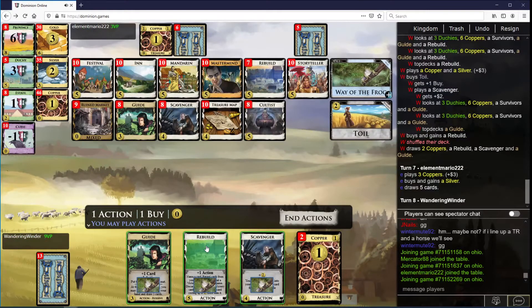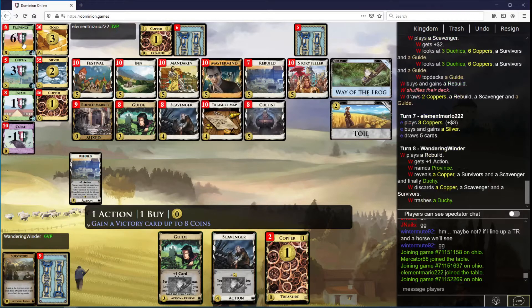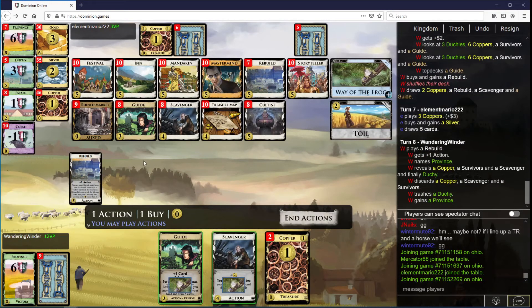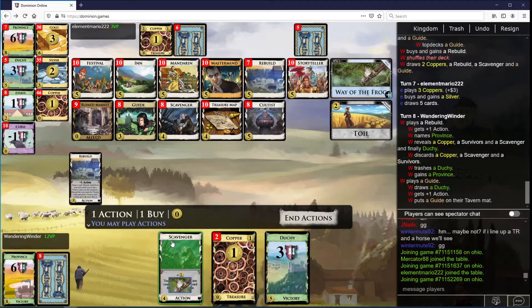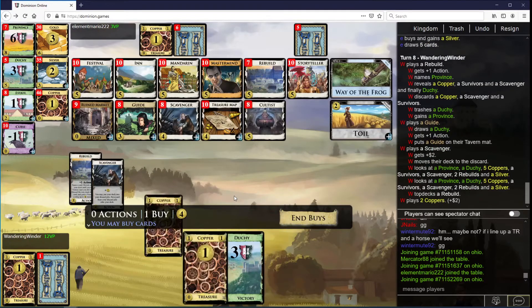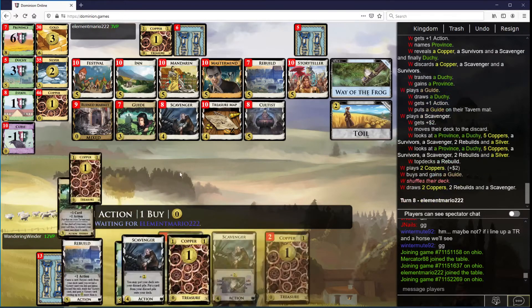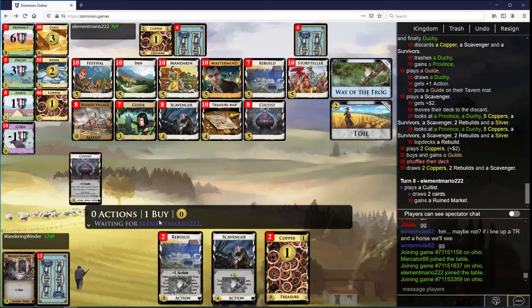And buy another rebuild. We want to play this first, importantly. Let's name province. Now we're going to play guide. There is a scavenger in there, but okay, let's discard. Put a rebuild here. Another guide.